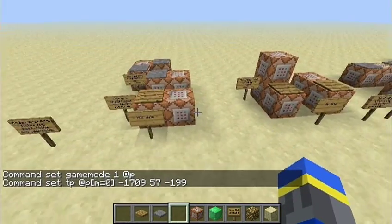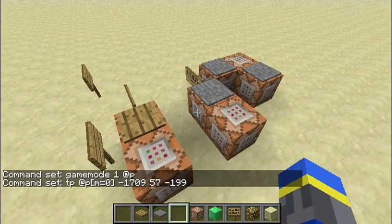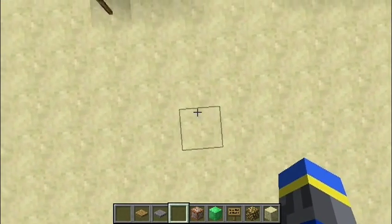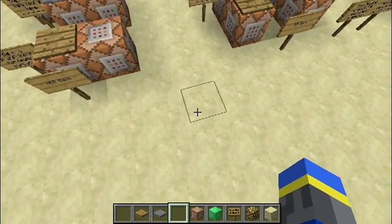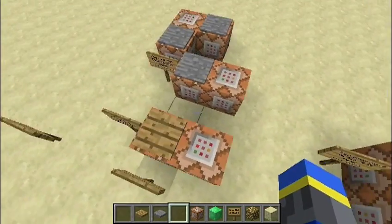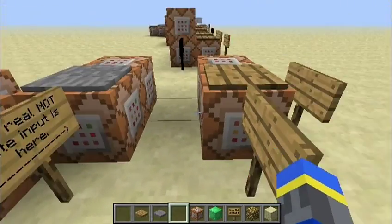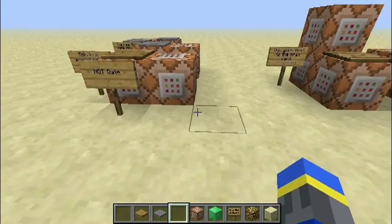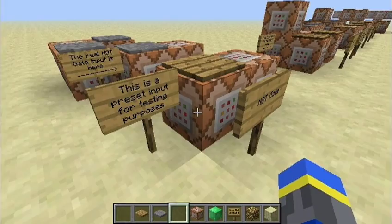Using this, it can decide whether or not to teleport you to some location. This is very interesting because it's pretty much an if-then statement in Minecraft, and I figured out a way to use it to make logic gates. The way I do this is by changing the game mode from survival to creative — 1 and 0 — back and forth to simulate binary code.